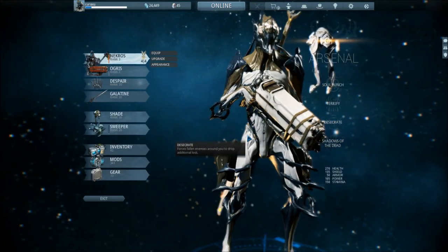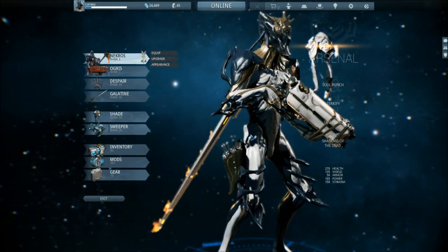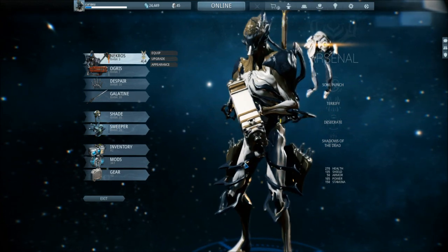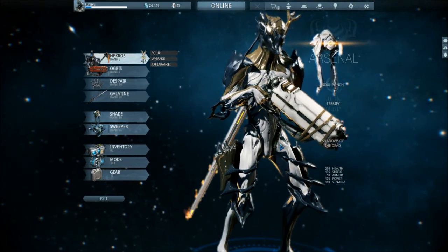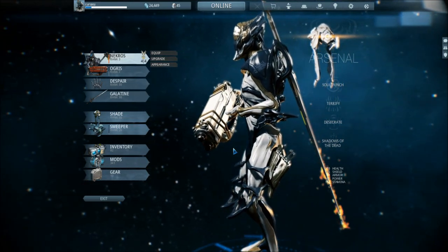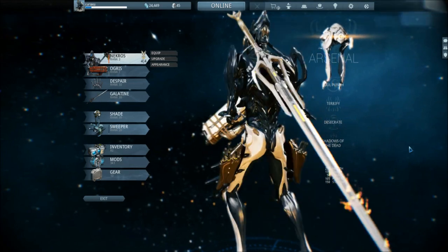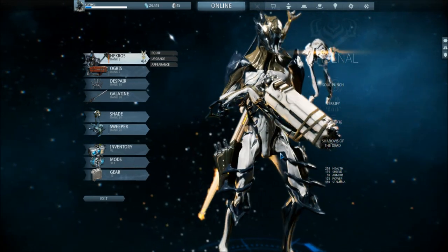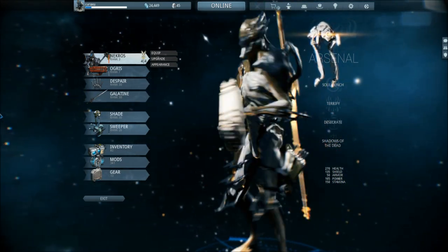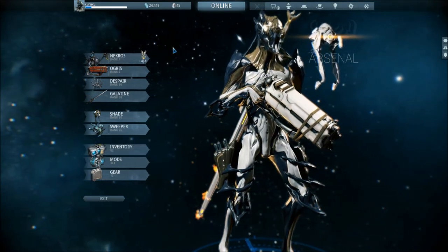Nekros — it's the second-to-last new frame that came out. Nekros is very good for dealing with dead enemies. If you kill some enemies you can raise them back and use them on your side. You can also give extra loot to your team, which is amazing when you're doing survival missions or even looting missions, which I did yesterday for quite a while with Cylindrix. That's basically Nekros.